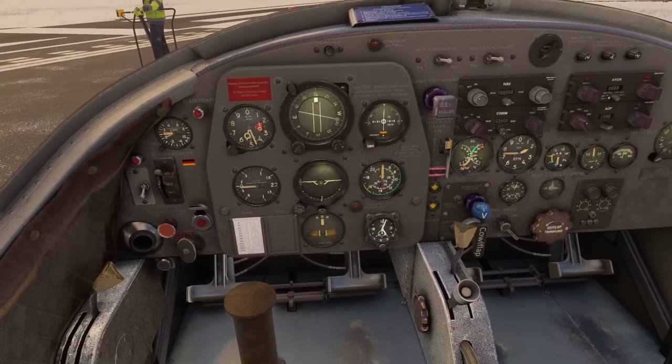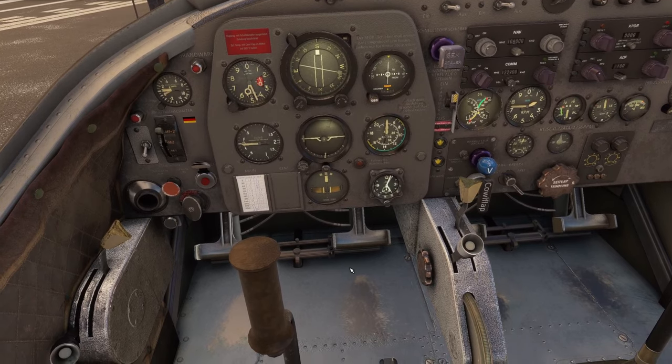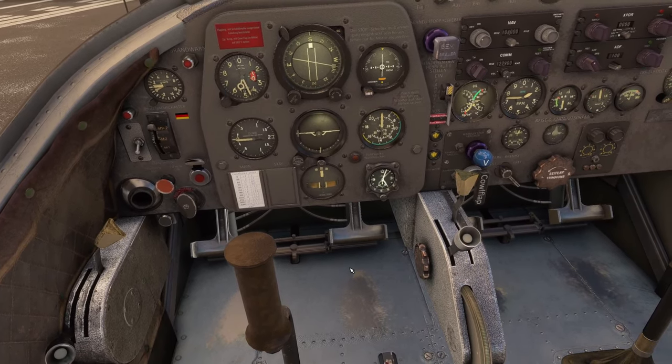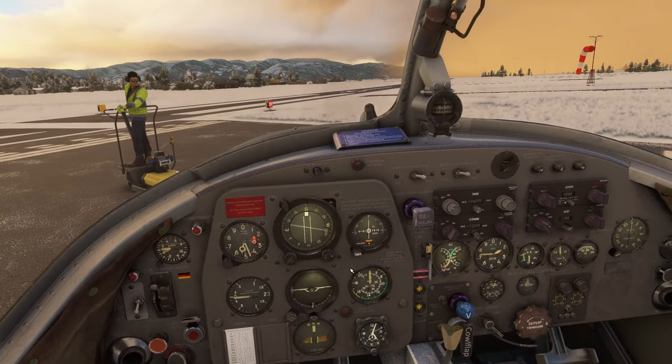We are currently flying the Piaggio P149D. This is a paid add-on by AT Simulations. I think it cost me about $30 Canadian. Honestly, it's been well worth it. It's probably my favorite plane to fly in the sim.